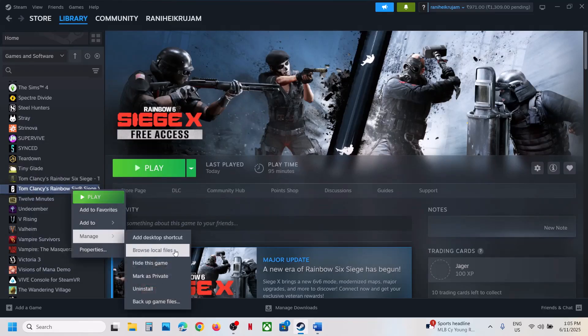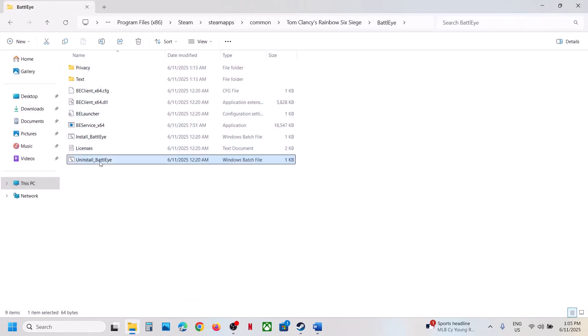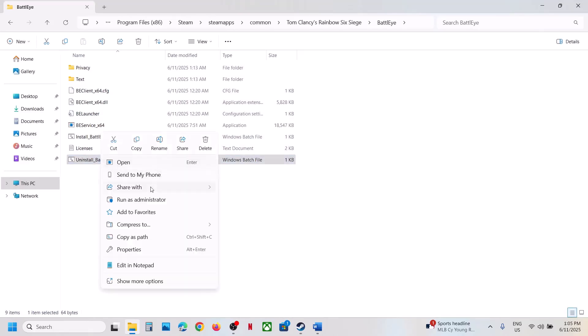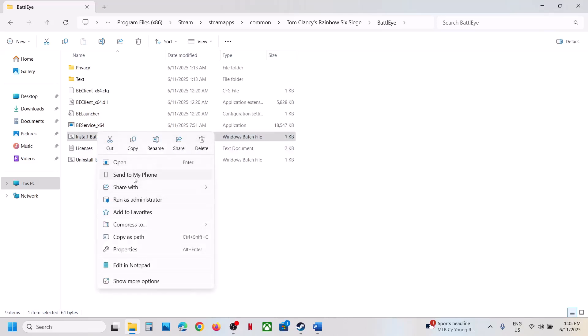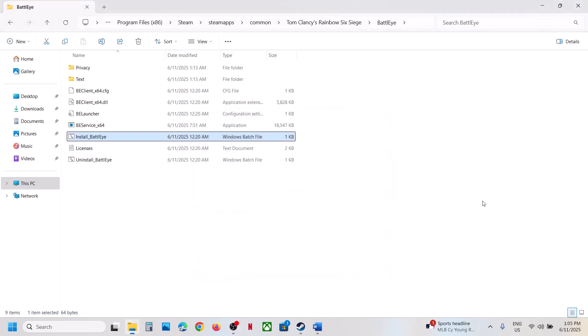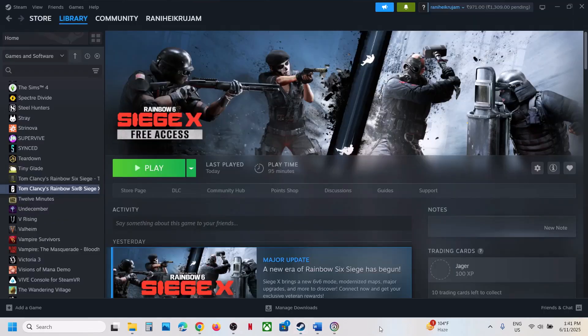To uninstall and reinstall BattlEye, make a right click on the game, select Manage, click on Browse Local Files, open the BattlEye folder. Over here you can see Uninstall BattlEye — make a right click then click on Run as Administrator, click Yes to allow. Then click on Install BattlEye, make a right click, click Run as Administrator, click Yes to allow.